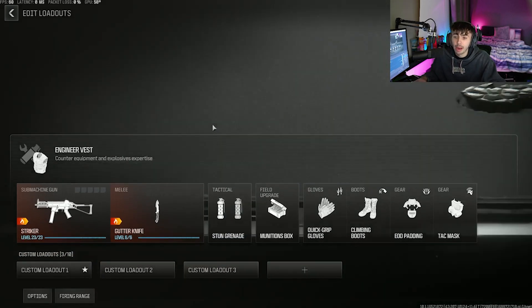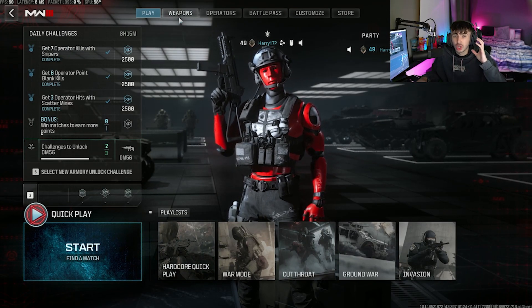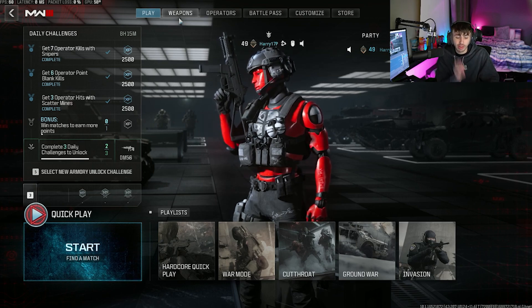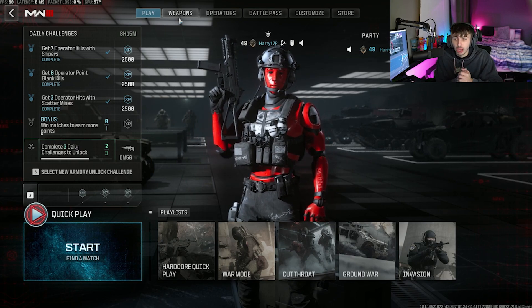Another way of doing this is playing maps where you know a lot of people are going to run past you. Just find certain corners you can sit in — sit in a ratty corner, wait for them to run past. As soon as they run past you and haven't seen you, throw your stun grenade at them, wait for it to go off, and then kill them that way.